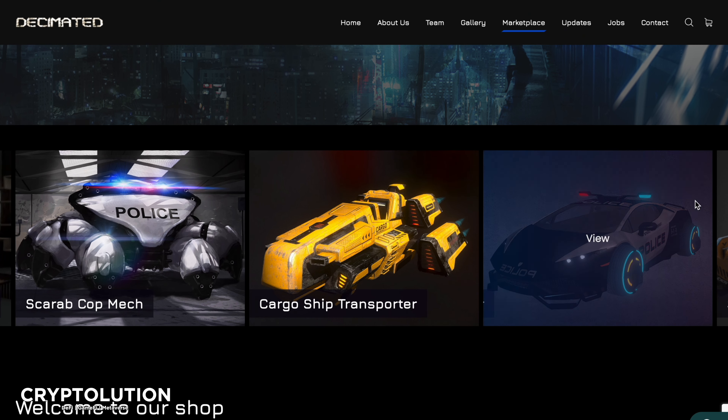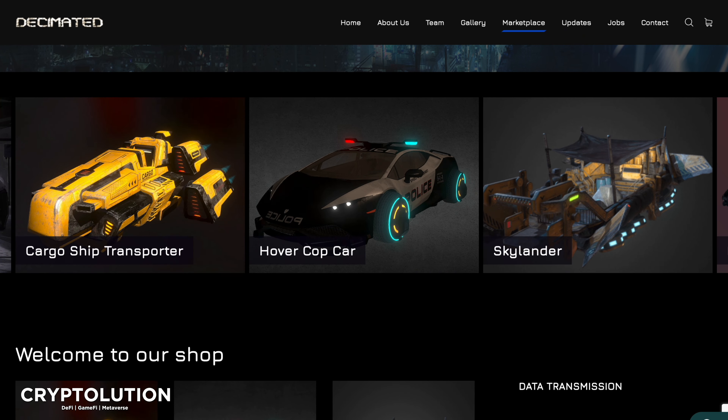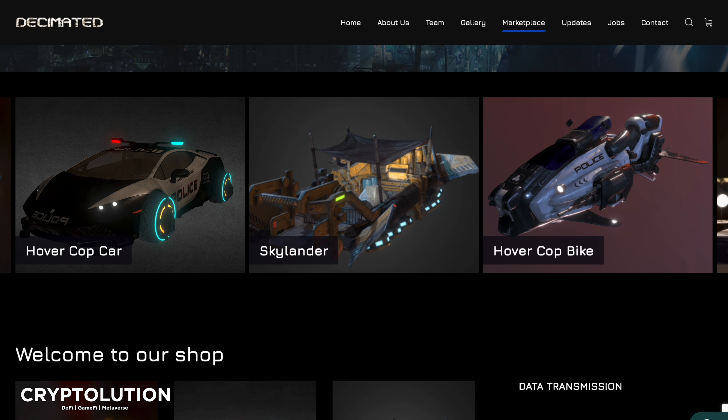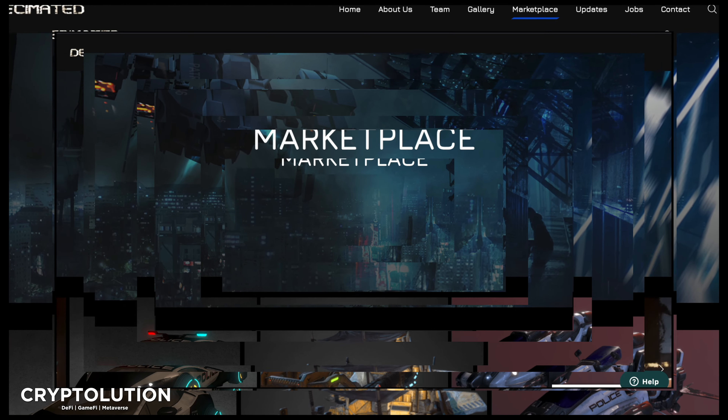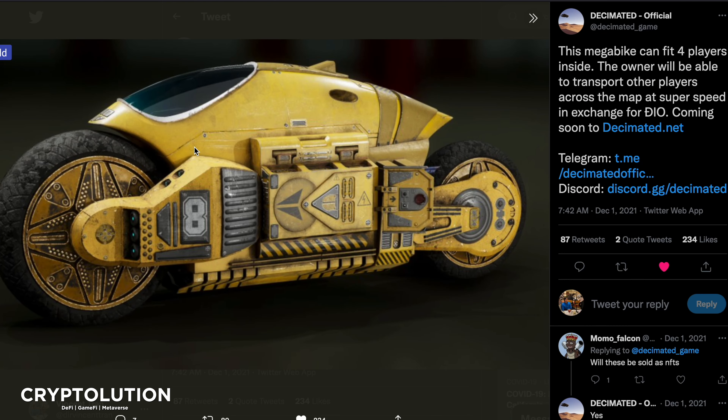There is a lot going on in this marketplace and a lot that's going to be happening hopefully in the next two to three months. The first thing I want to show you is that so many different vehicles are coming out almost every week with different designs. They have this cyberpunk feel — a futuristic Blade Runner, rust aesthetic. Decimated is geared up to bring triple-A gaming into the blockchain world. Just look at this Megabyte vehicle — it can fit up to four players inside.